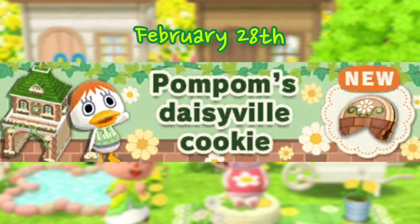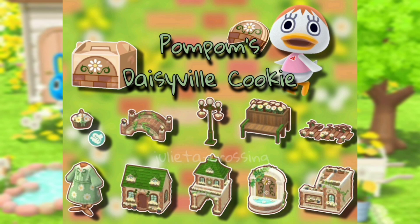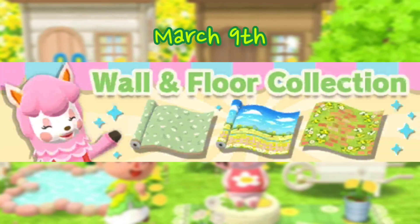On February 28th we are getting Pom Pom's Daisy Built cookie. Here is a preview — it looks so beautiful. I love the five-star item; hopefully we can walk through it. The house looks very huge compared to the five-star item, which I really like about this cookie. I love the little handheld basket, the little bridge — everything is super cute. I don't think it will match that well with the Dandelion terrain, but hopefully it matches with other terrains already available.